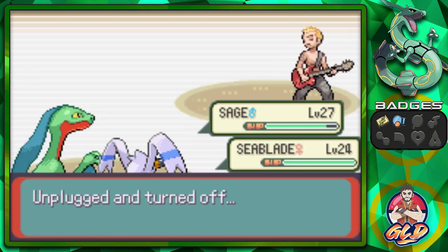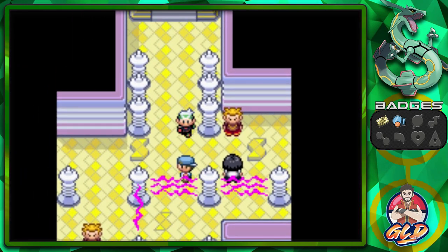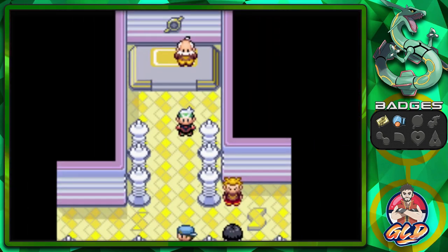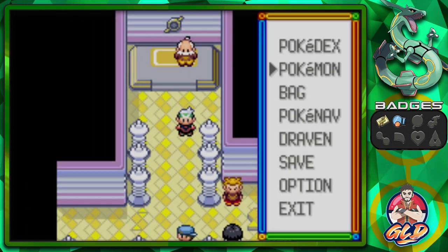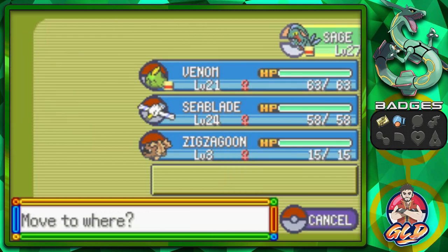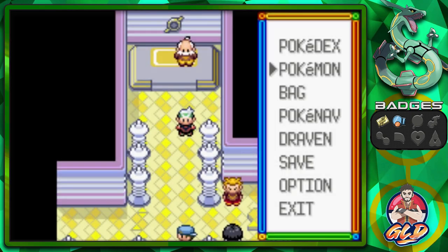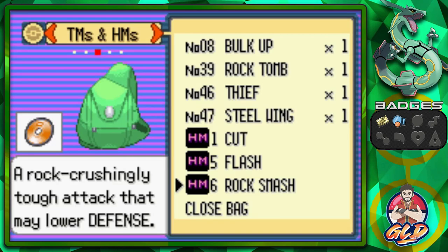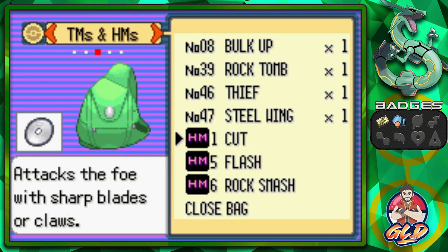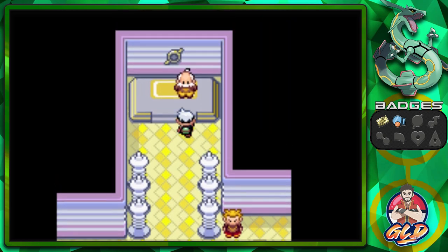See what happens when you get paralyzed a lot — it gets really annoying. We lose Sea Blade to a Shockwave but pull through and defeat them. Healing up one last time. This is going to be an intense gym leader battle — we don't have a lot that can help us but we'll figure it out. Starting with Xatu since it has Rock Smash.